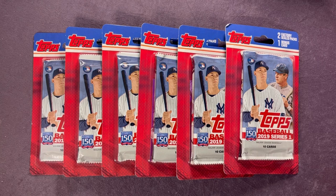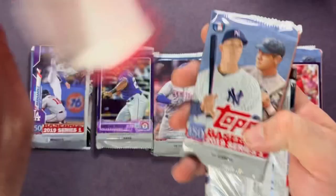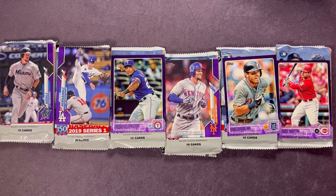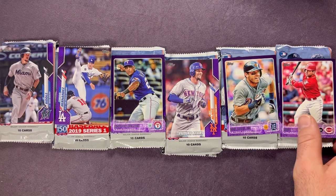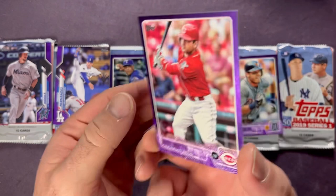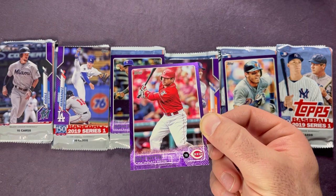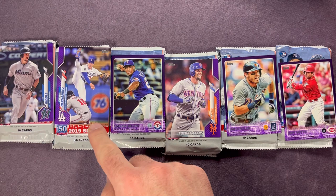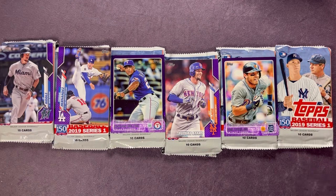I'll get them all opened up real quick and then we will go from there. All right, we got all six of them opened up. The bonus card is the card on top — all these purple parallels. You can see here Joey Votto, non-numbered, just a purple parallel. Joey Votto, Ian Kinsler, Future Stars of Jeff McNeil, Adrian Beltre, Enrique Hernandez, and JT Riddle. There's a quick look at all the purples. I'll probably sleeve these up at the end.